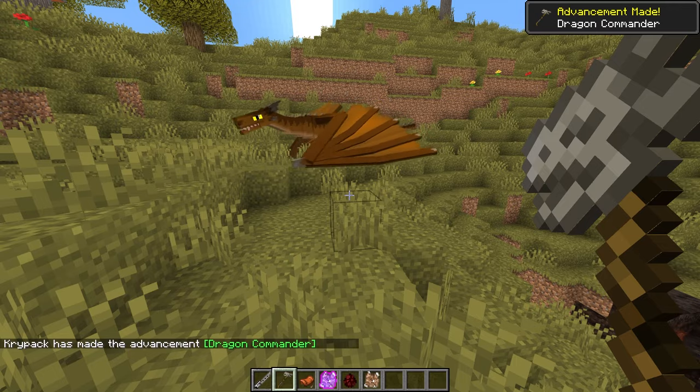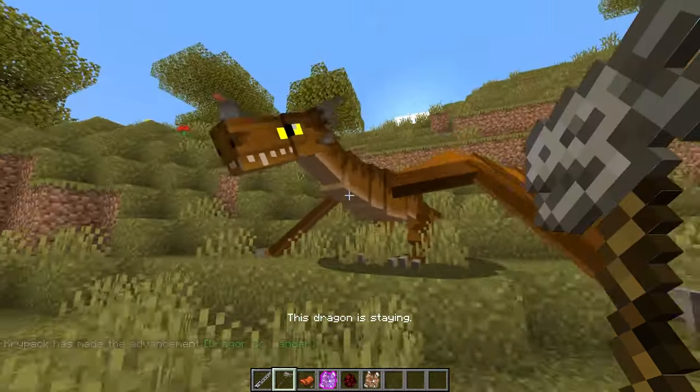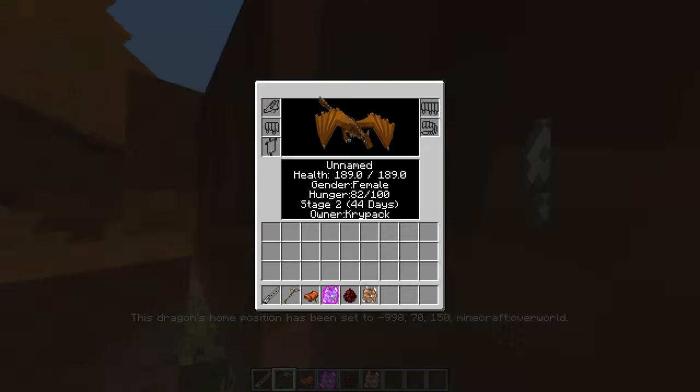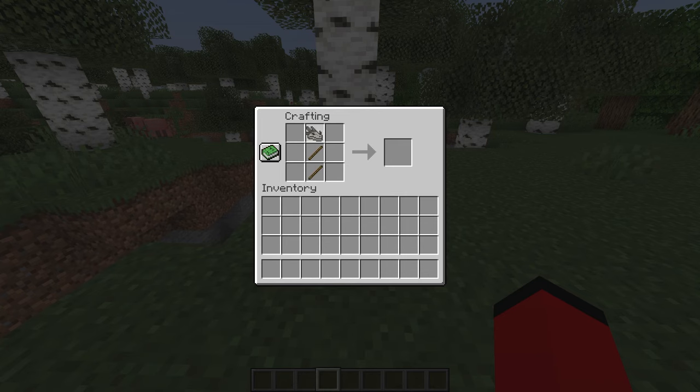Next, but more importantly, we have the dragon command staff. This is a super useful tool that allows you to make your dragon stay, wander, and escort you. It can also be used to set the home position of tame creatures through shift right-clicking. It can be crafted with any dragon skull and two sticks.